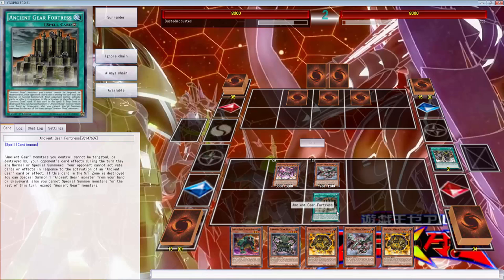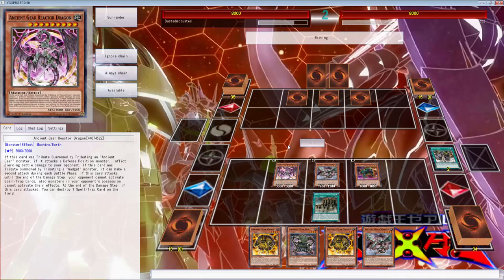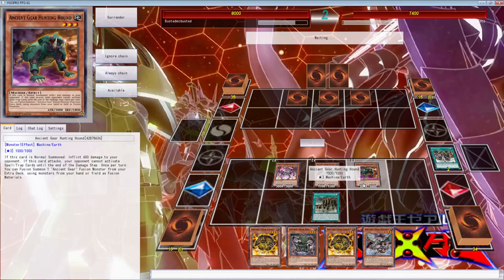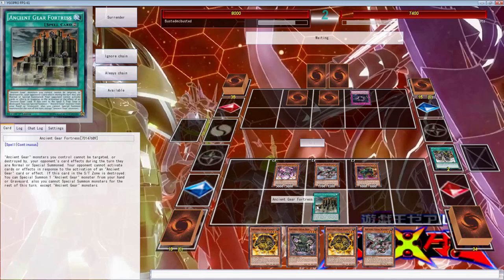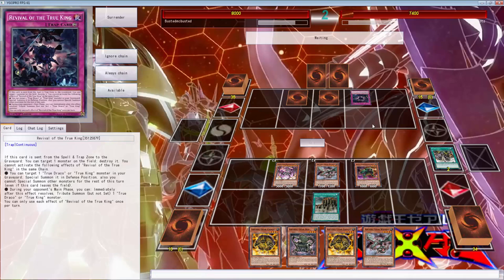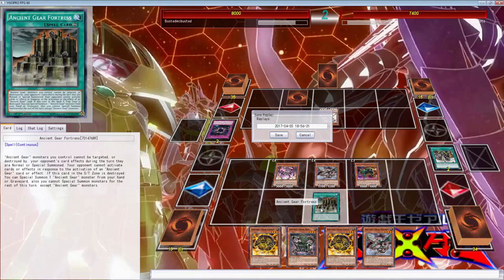Ancient gear box is going to trigger, granting us another ancient gear gadget. Wait, I thought you can't respond? The opponent can activate to the activation of the ancient gear card effect - okay. So we're going to normal summon, he should not be able to respond to this. But I guess he is able to. Oh no - here comes the true Draco. They're unaffected by your opponent's card effects so it doesn't really matter, none of this works I guess. This card - you can target one monster on the field and destroy it, but it wouldn't be an effect so you wouldn't be able to do anything to this, right? Can it be targeted during the turn it is normally special summoned? I don't know if this lingers after it leaves.